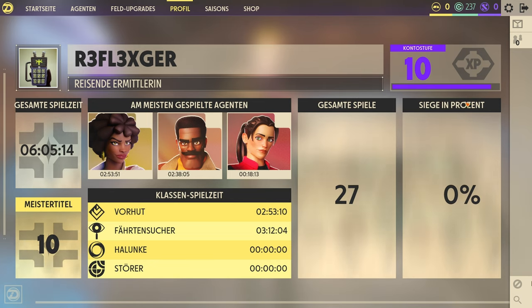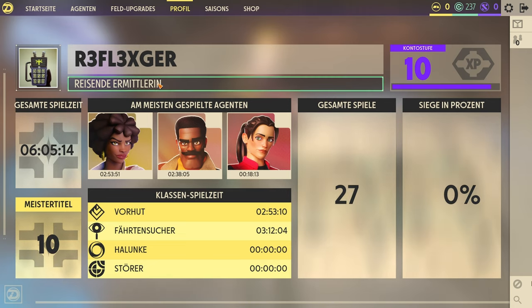Auf dem Charakterprofil seht ihr die Gesamtspiele, die Siege in Prozent – bei mir null, wie immer, weil ich ein schlechter Shooter-Spieler bin. Das liegt am Alter, das ist ganz normal. Dann sieht man den Meistertitel und die Gesamtspielzeit sowie die am meisten gespielten Agenten. Die Kontostufe – die 10 oben rechts – ist quasi euer Konto-Level.